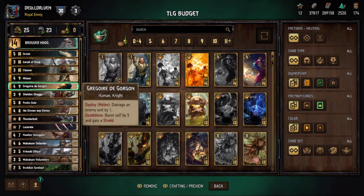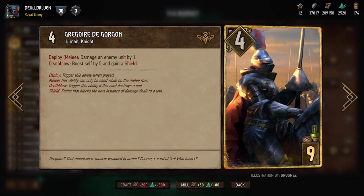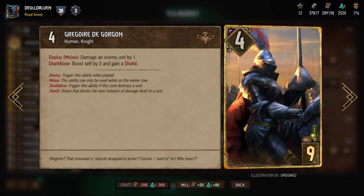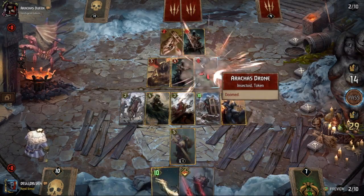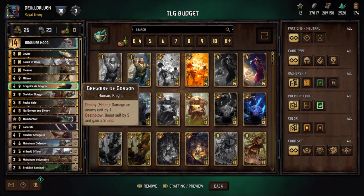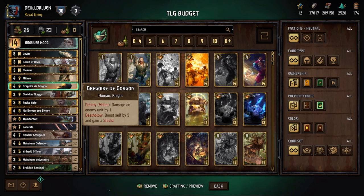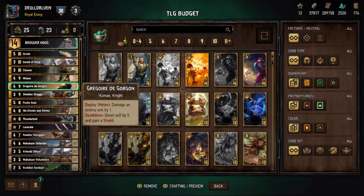We also have Gregoire de Gorgon. He's a melee unit — you have to play him on melee — and he requires damaging an enemy unit by 1. If you get a death blow, meaning you kill a 1-strength unit, he bumps himself up by 5 and gains shield. With Brouver's ability and all the other damage tools, you should be able to activate his death blow. Remember, with shield, nothing can damage that unit until the shield is removed first.